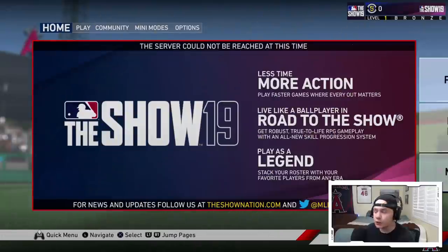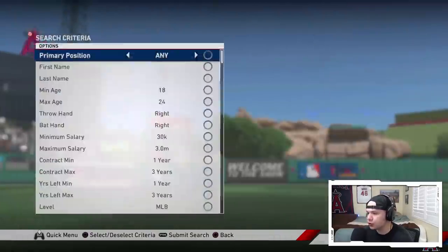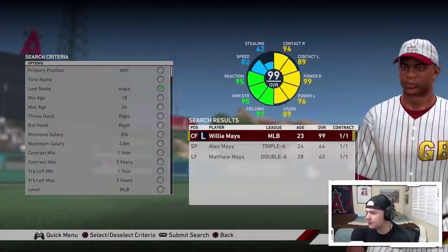This is just going to be offline play. I will show you the card, show you everything you need to know — and yeah, he's going to look good. So to see what Willie Mays is looking like and what his attributes are, we're going to go over to Roster Control, go to Player Search, and search for Mays. And he should pop up here. Yep, there he is — Willie Mays, 99 overall. Oh my God.